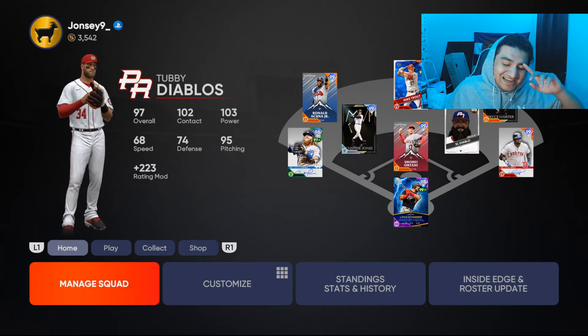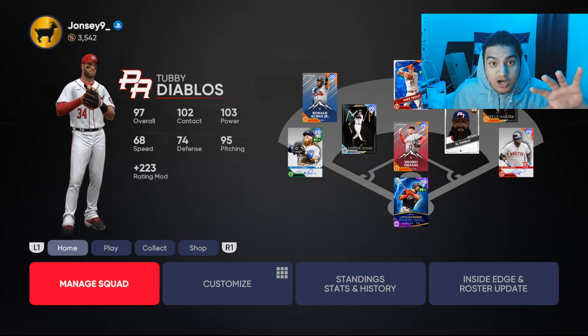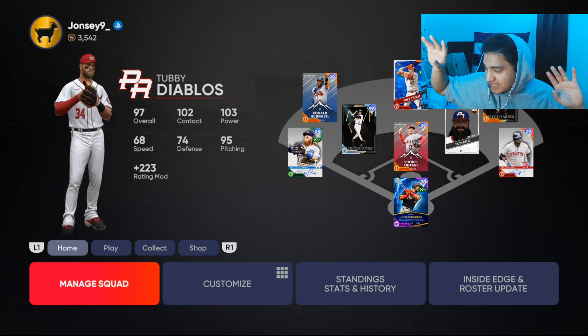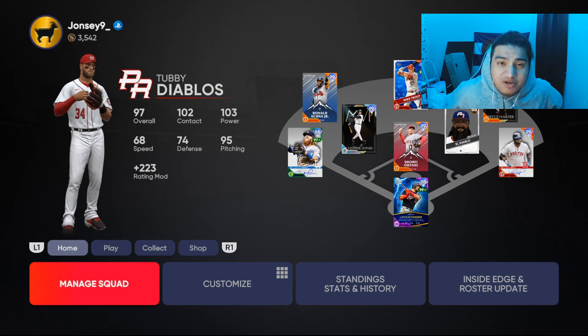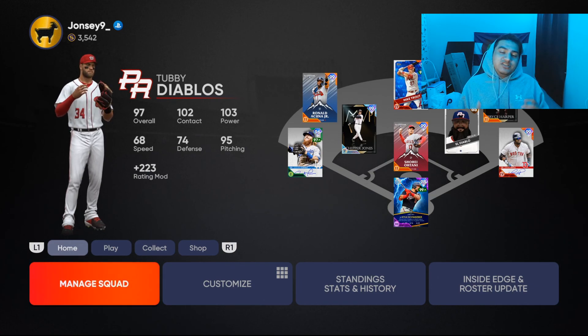I also just released a Justin Turner debut video earlier today — check that out because Justin Turner goes off. He might even be on my team the rest of the year because he is honestly fantastic; he plays so much better than his stats. I was only playing on Hall of Fame or All-Star difficulty, not Legend yet. Check out the one I posted today and we'll have more Justin Turner gameplay soon.